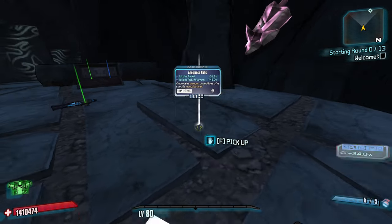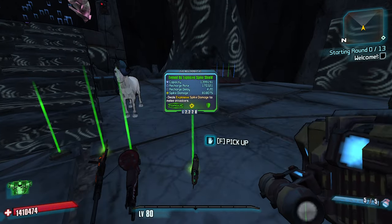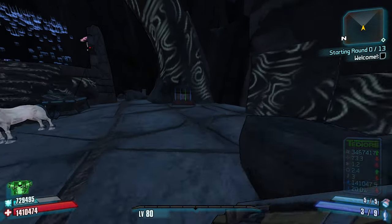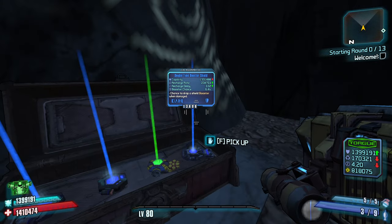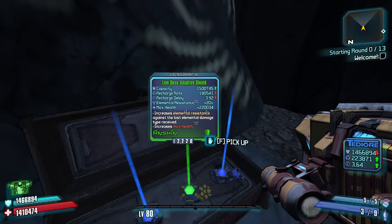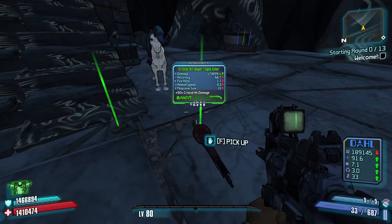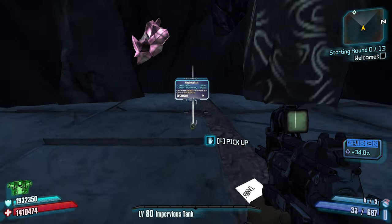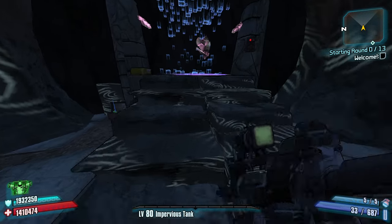Bandit pistol — thank you, Tannis. Jacob's recoil and accuracy recovery could be good. These weapons are really, really good. A classic shield? I think that could be good. Fire damage option. Looks like that's about all we've got, to be honest. We can jump into the stage, for sure.